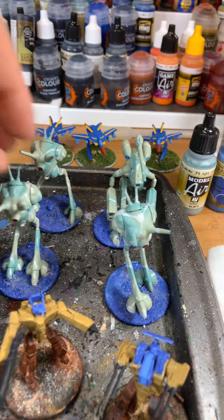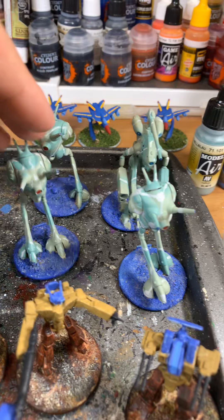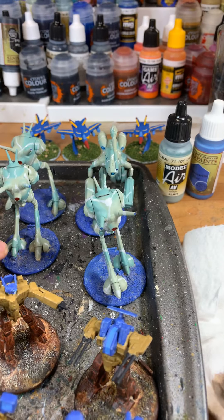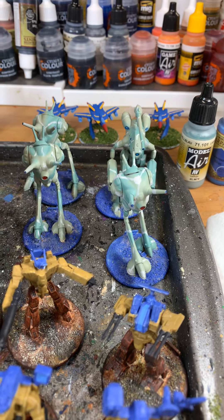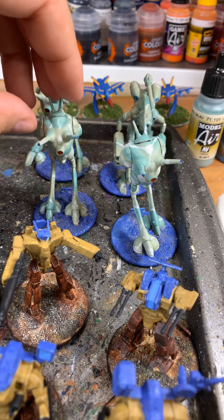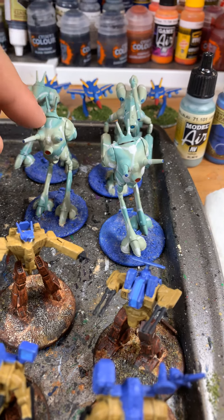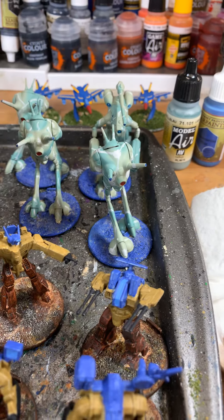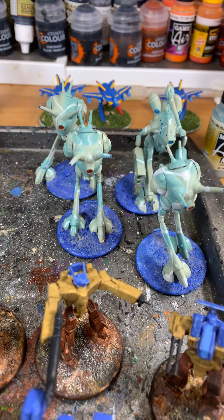Back here is — as my wife calls them — the mint team, marshmallow team, whatever you want to call them. I was thinking about doing like a bluish alien type base with them. This is the sand base where I'm using some watered down Army Painter Ultramarine blue right now, and then I'm going to highlight and see what I can do with that.